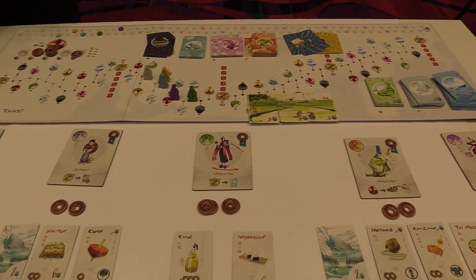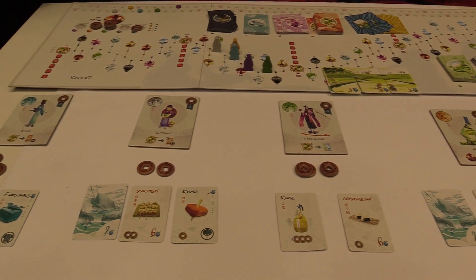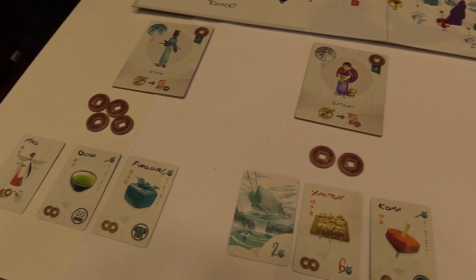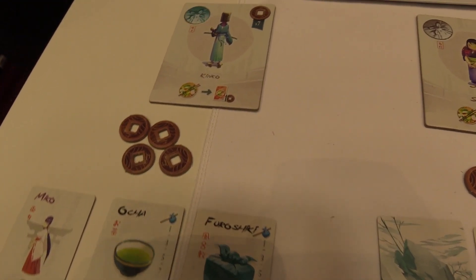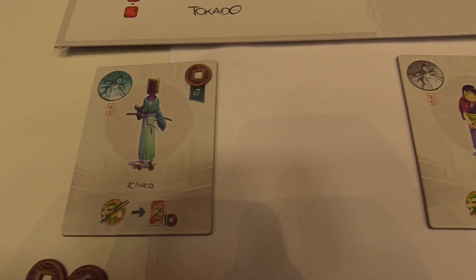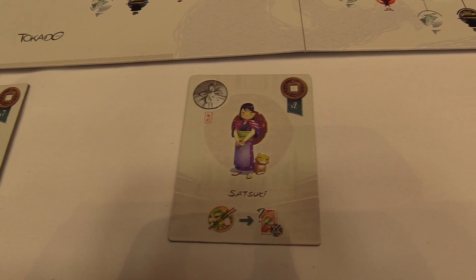All the cards have been refreshed with new art, including the panoramas, all your souvenirs, the hot spring cards — everything you get is going to have familiar but refreshed art. Even the traveler tiles and traveler cards are refreshed with their graphic design. The characters themselves are the same — that art hasn't changed — but the design and layout of the cards is just a little cleaner, a little more modernized.